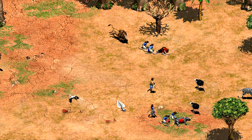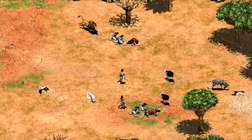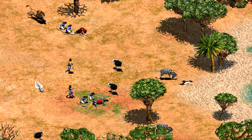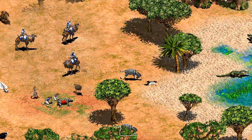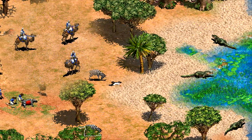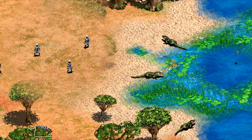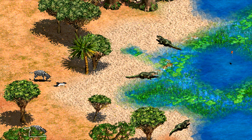So what do we know about the new civilizations? Currently not a whole lot, but a few teasers have been given by the development team, including their unique units and a new building architecture set. The Berbers' unique unit will be the Camel Archer, a fast-paced, mounted, ranged unit with a strong attack versus cavalry archers. The Malians have the female Gbeto Warrior, which appears to be a ranged melee unit similar to a throwing axeman.